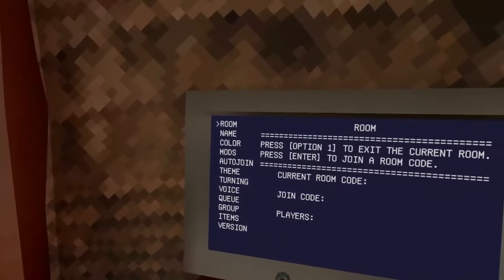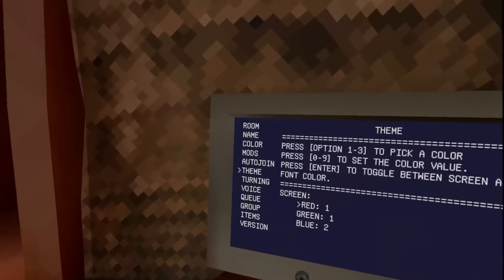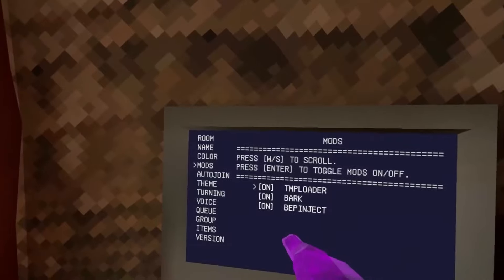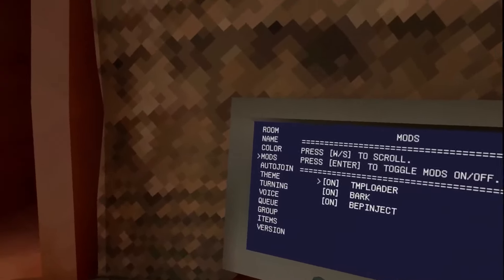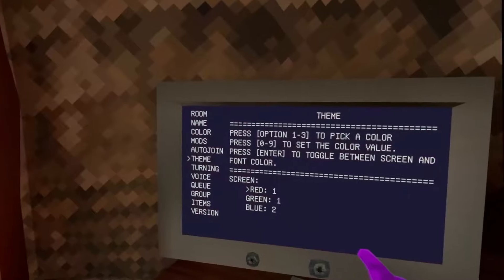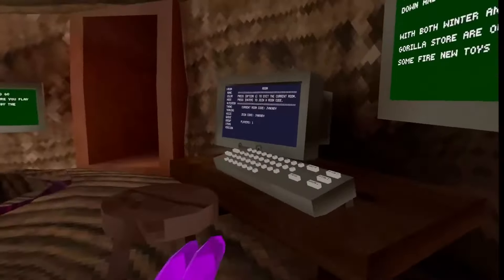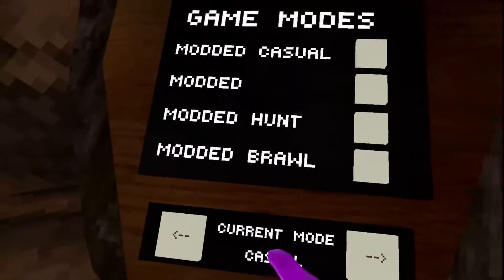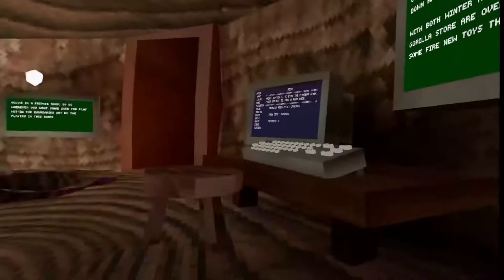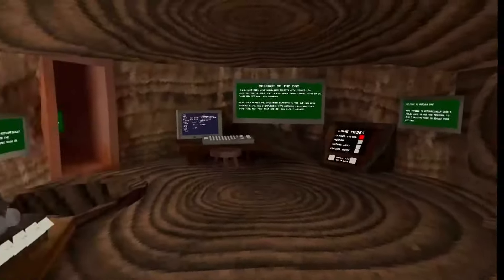The first mod is called Computer Plus Plus. It's a replacement for the Computer Interface mod, which got broken. This mod works perfectly — you can join rooms and control all of your installed mods right from your computer. There's also auto-join, and you can change the theme color. You can also join public modded lobbies to find other people using mods.